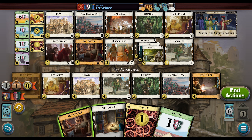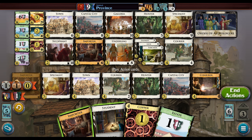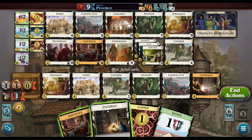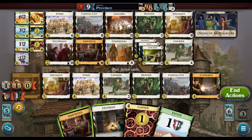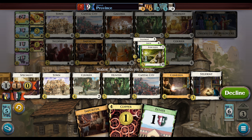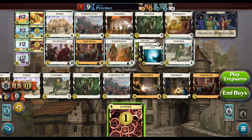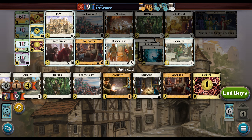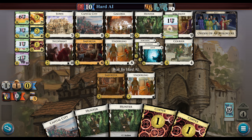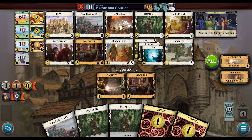We may need to find a spot for a Gallery. Actually, you know what we're going to need? We're going to need more Importers — we need a lot of Importers. Draw is going to be hard. We can do with Capital City. I don't think there's going to be any use for Lich, but I'd rather not. We did bottom deck it — what? This doesn't make any sense. Importer can gain Duchies. So dumb.